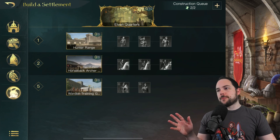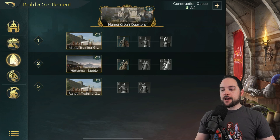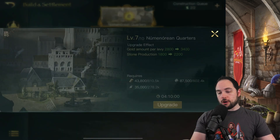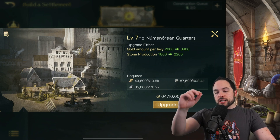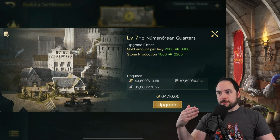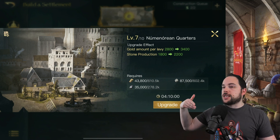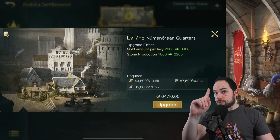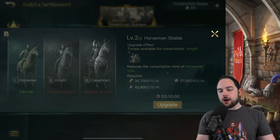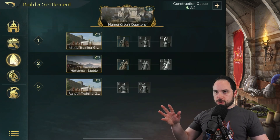This is important for a reason you might not be thinking of: when you work on these quarters, they actually increase your gold levy and production. They are very important to upgrade frequently and early. Not only does upgrading these buildings give you more gold per levy and more resource production, but they're also a limiting factor for upgrading other buildings to get higher-tiered units.